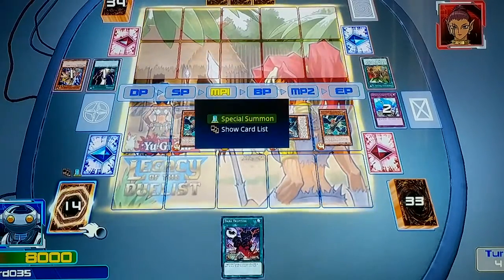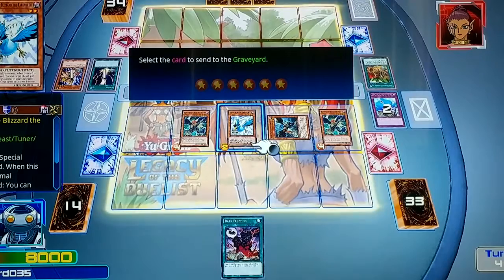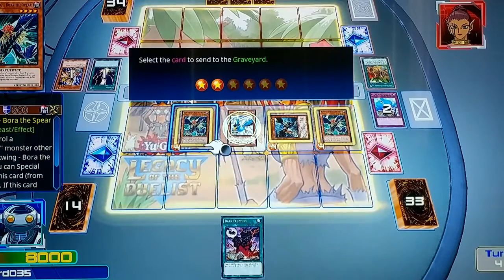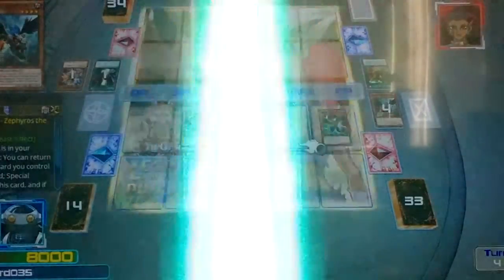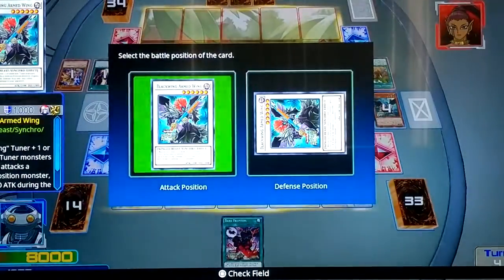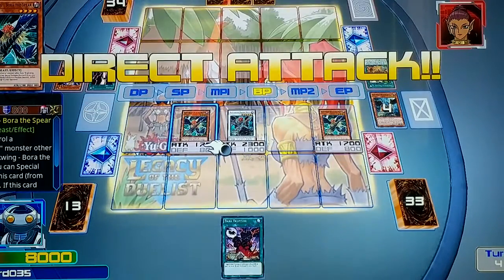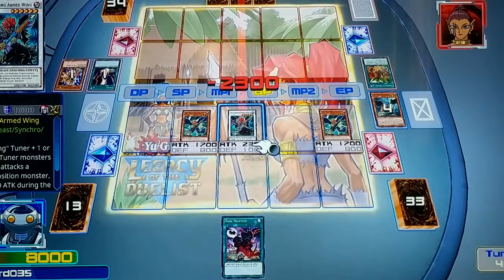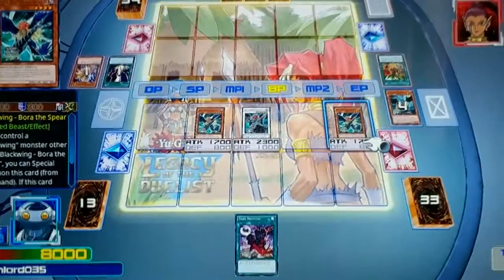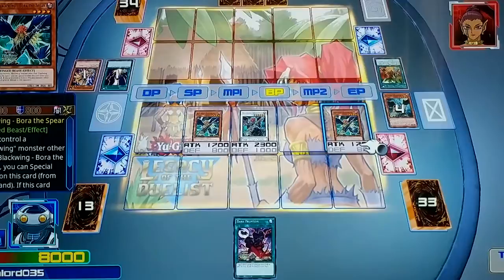I will synchro — go with my Blizzard and Sorejos to synchro summon Armed Wing. Make an attack — 1700 attack. My Armed Wing attacks, then have my Bora attack. End phase.